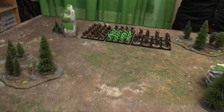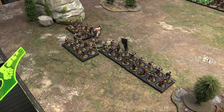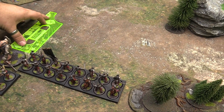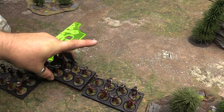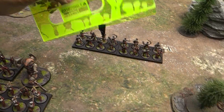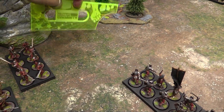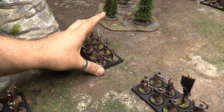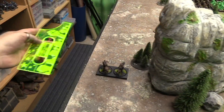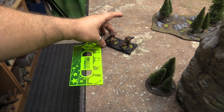Everything has a speed. Owen's cavalry move 10 inches, his infantry moves 6, and the spooky ghosts move 8 and ignore all terrain. My infantry moves 6, my cavalry 10, and my troll moves 8. When you move, there's no need to wheel — the furthest point of the spearhead formation just has to be inside your movement value. I move my warriors, troll, berserkers, and Sharku's cavalry up. My move part of turn one is done.